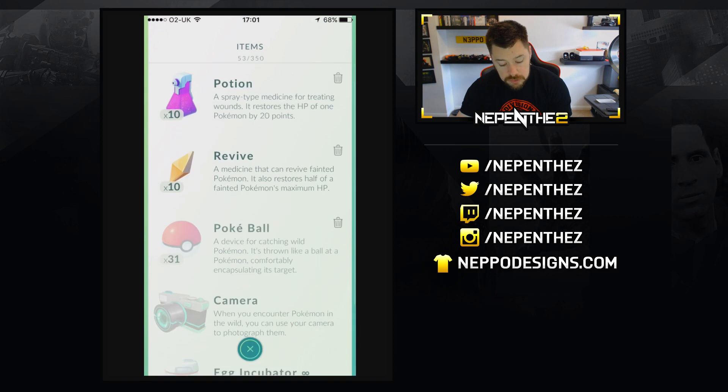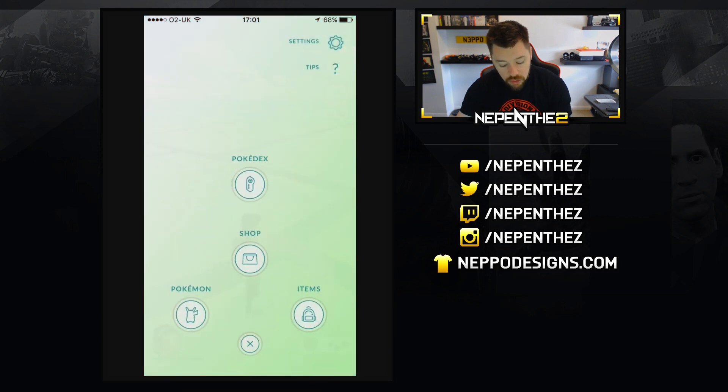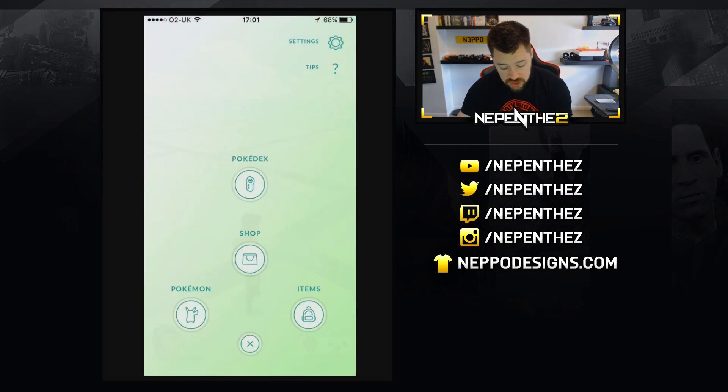When we look at my items, I've got 10 Potion, 10 Revive, 31 Pokeballs, the Camera and Egg Incubator. I don't know how to get the egg or what the egg does or how to use it or anything like that. I've only just turned level 5, literally just before I started recording this video, so I'm not sure if that has a bearing on the situation.